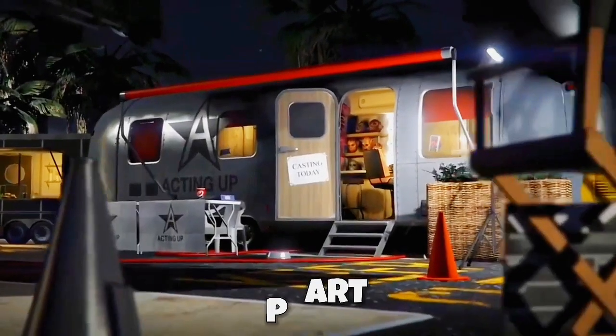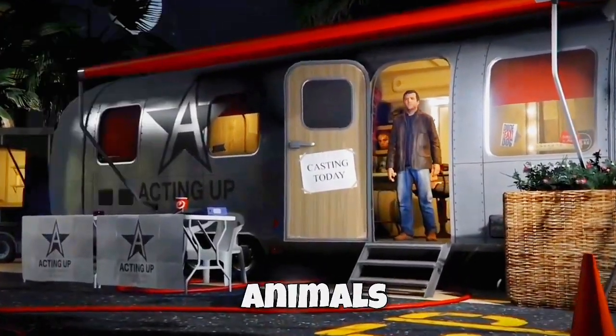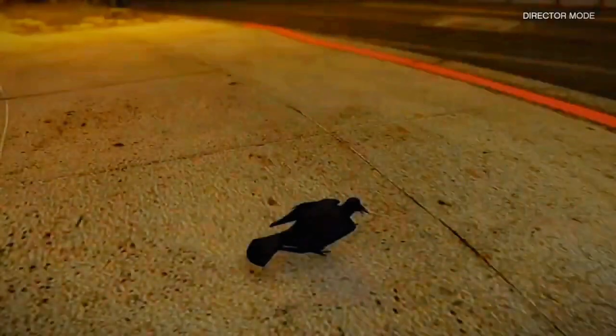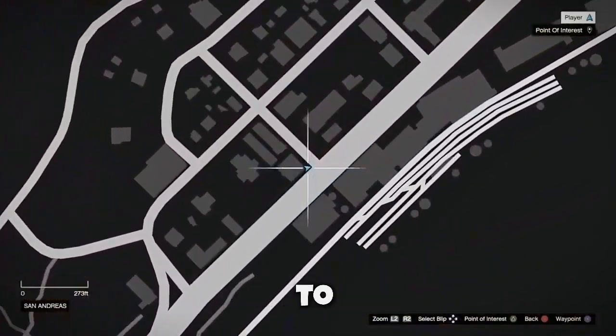Alright, here's the hard part. Once you're in director mode, go to animals and choose any bird that can fly — I use the crow personally. And once you load in as the bird, go straight to this location.